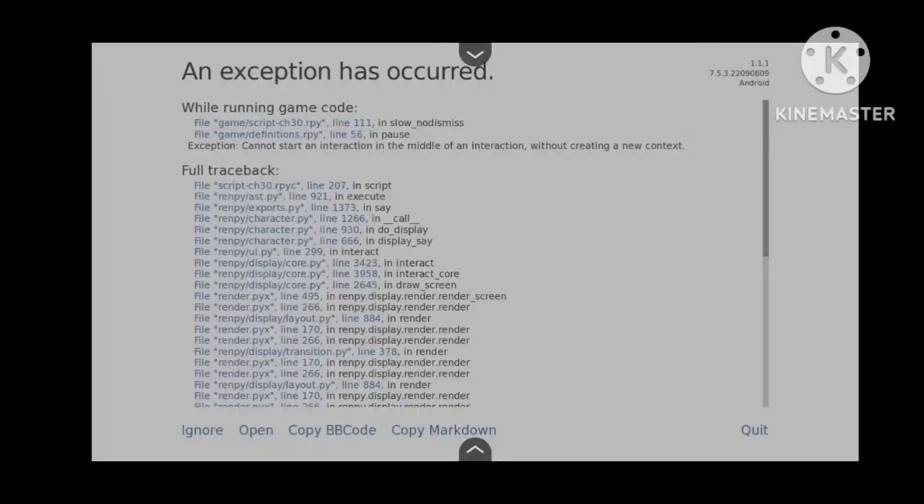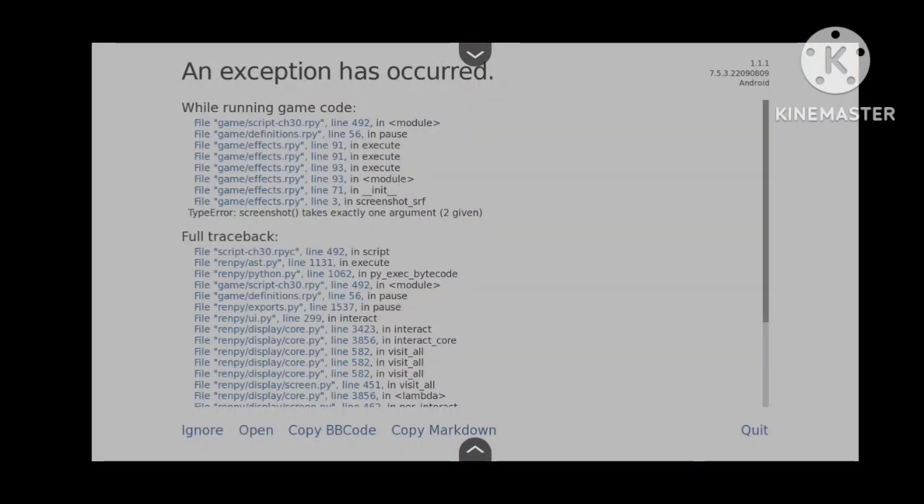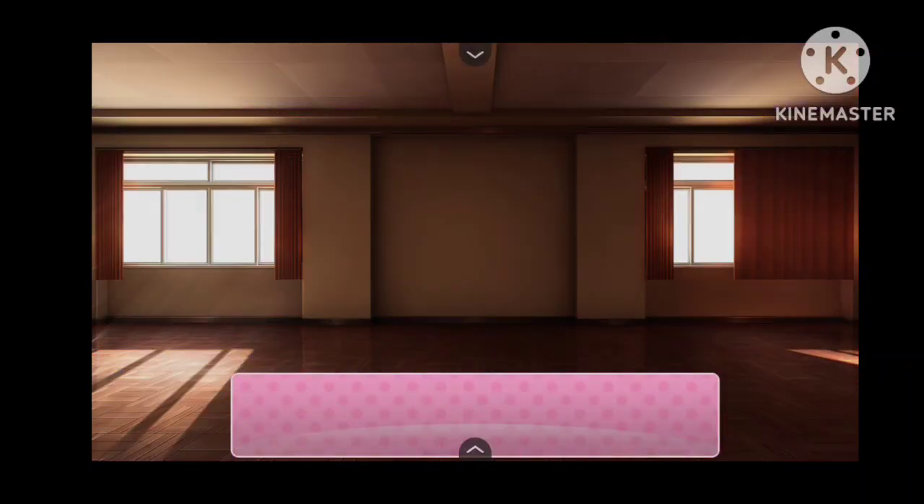Delete monica dot chr — just delete it. Boom, Monica is gone. Just return to the game, click on ignore, click again — it's supposed to happen. Just click ignore and you can see Monica is gone.